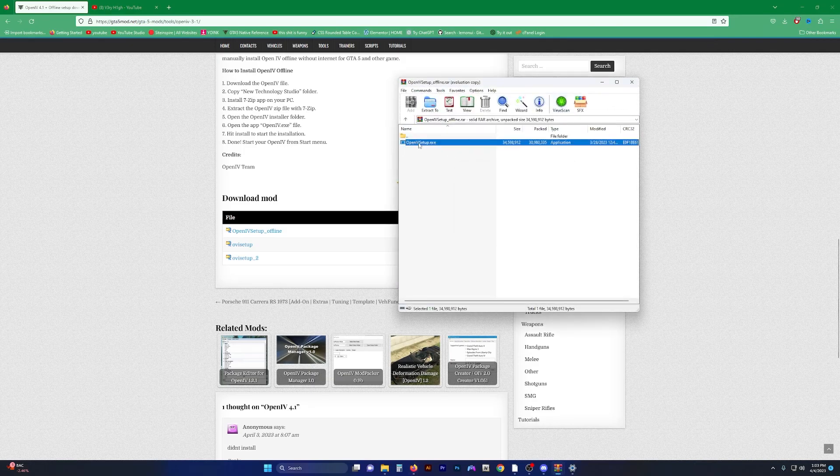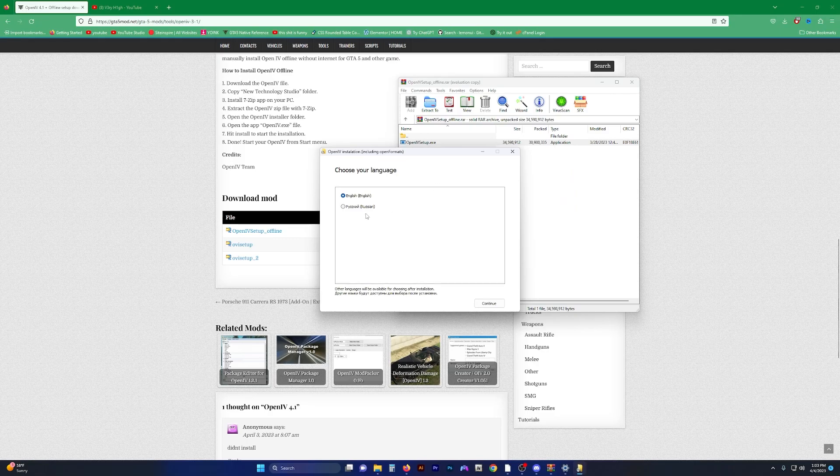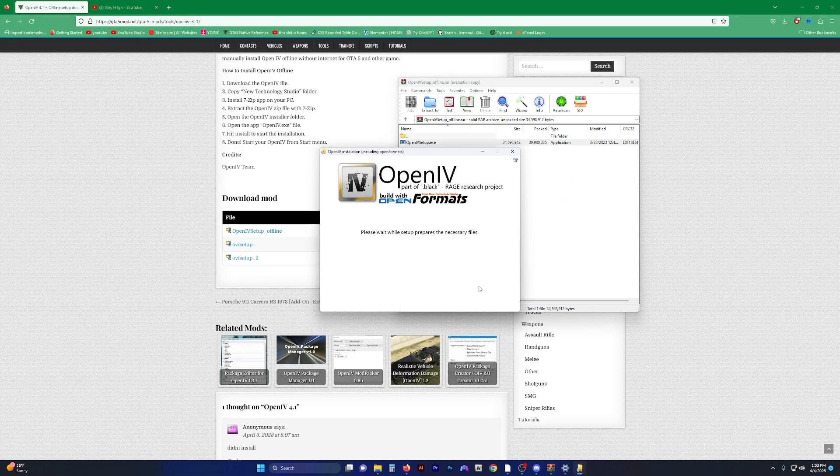I've downloaded it — it's pretty simple, pretty straightforward, it looks legit. Go ahead and run it through any virus scanners you want. Guys, this right now is the only other way we are able to use OpenIV to modify our game without using CodeWalker or RPF Explorer.